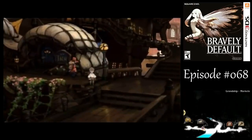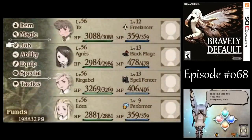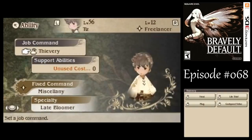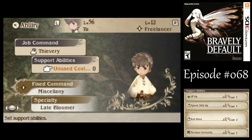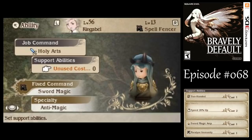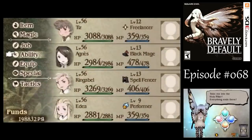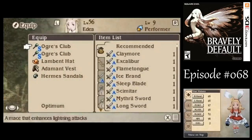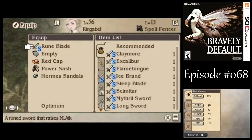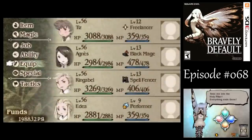Huh, no party channel? Hmm. Well, anyway, since last time I've rearranged my parties — I have them listed in the video description. The only major change, really, is making sure I get paralyzed immunity on everyone. But otherwise, yeah, we're looking pretty good. We got a Lambent Hat on Edea, but the others — yeah, I need the red caps to help boost their agility.